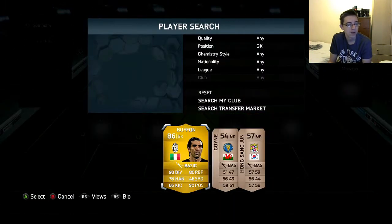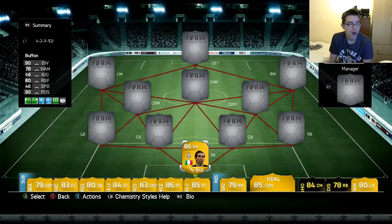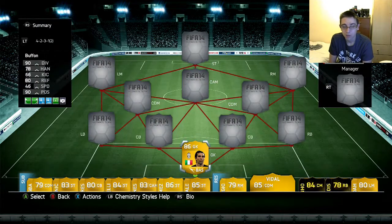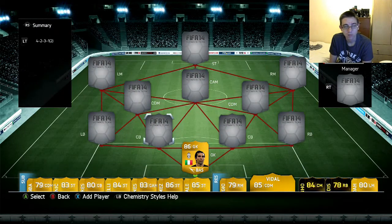In net we have Gianluigi Buffon. Very, very good keeper for 8,800. His great stats are 90 diving and 90 positioning, so he's always in position and his diving's great. He performed very well for me and I've got very little negative things to say.